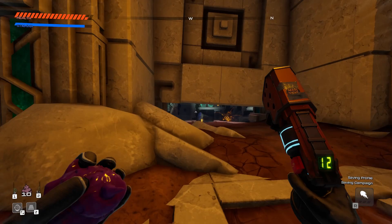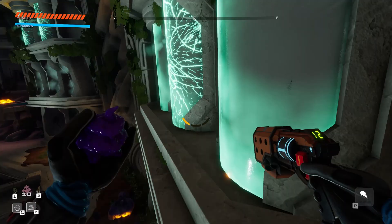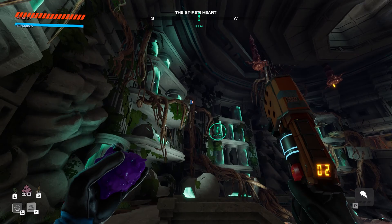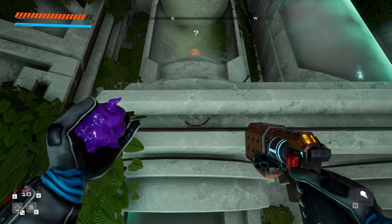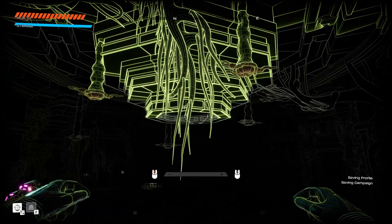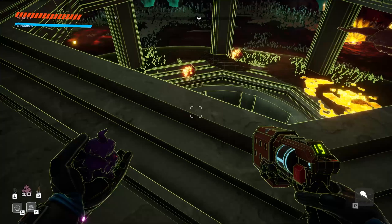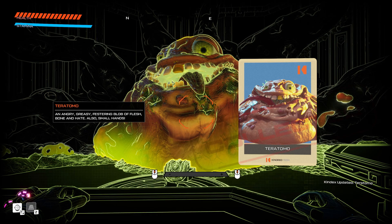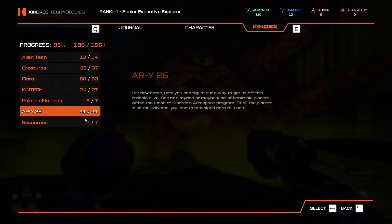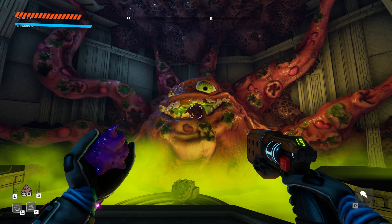Just need to get that last explorer note. Navigating through bile-puke creatures, using a hook shot and big jump to reach it — and we got them all, Lost and Found mission complete! Echo doesn't even want to say anything. Looking down I realize Teratomo is still here. Wait — I never scanned him! There he is. Scanning Teratomo: 'An angry, greasy, festering blob of flesh, bone, and hate. Also: small hands.' He's the last predator, but there are still two prey to scan.